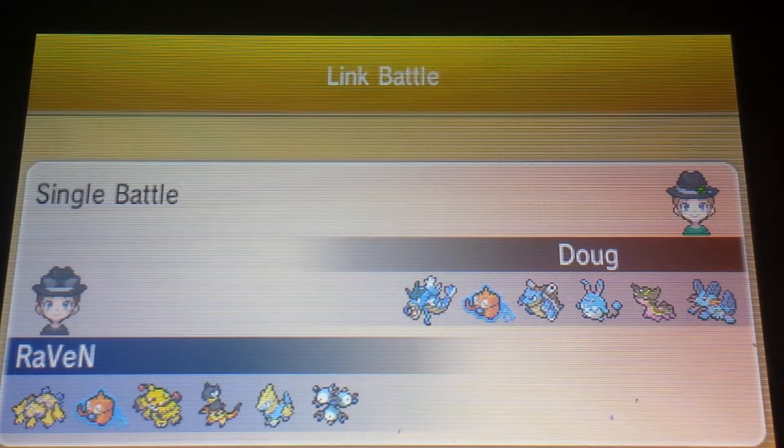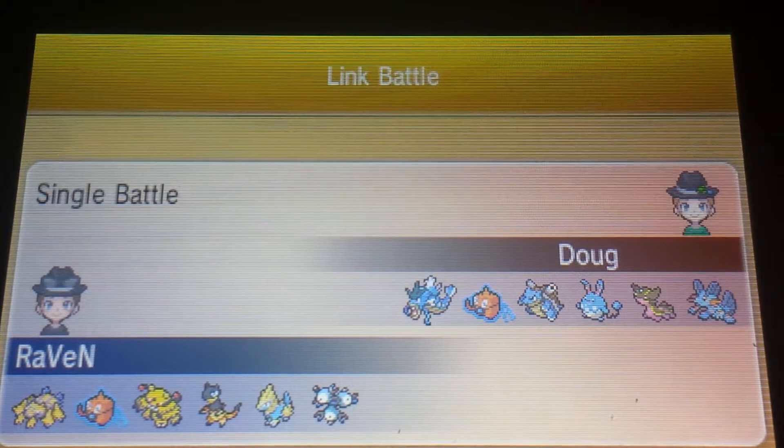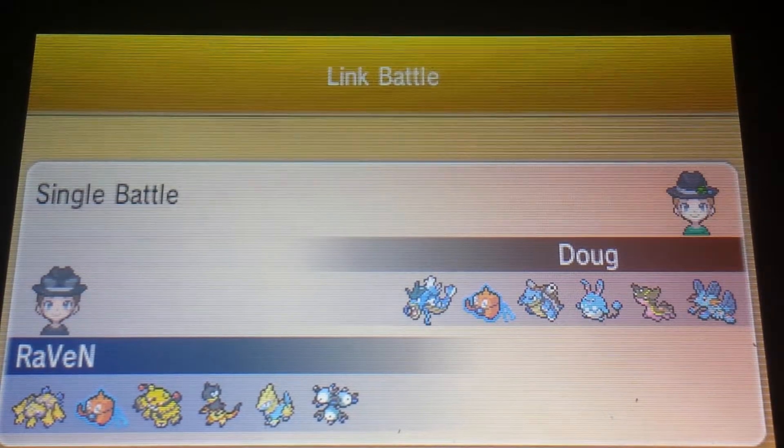Water has a lot of power and coverage — I'm not going to put down Water teams at all. My downfall was pretty much three things: Mistake one was Electivire getting burned by switching into Rotom, a special attacker. Mistake two was using Dark Pulse on Azumarill — just a terrible decision. Mistake three was being afraid of Ground-type switch-ins all game when I actually had the speed advantage and coverage moves to handle them. I psyched myself out.